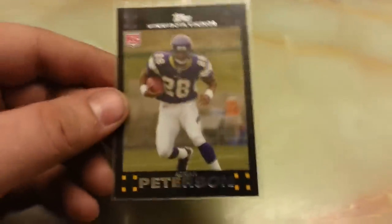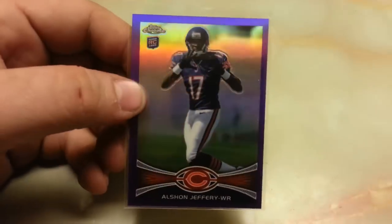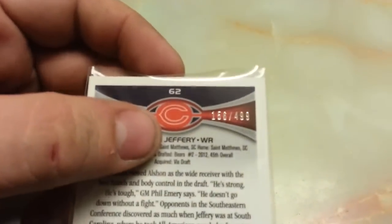First Edition. Adrian Peterson — I know they have reprints of this, let's see — it is the 2007 one. Alshon Jeffrey Purple Chrome 156 out of 499.